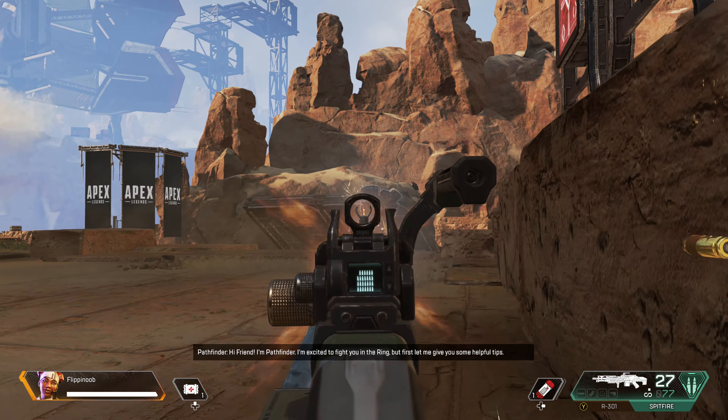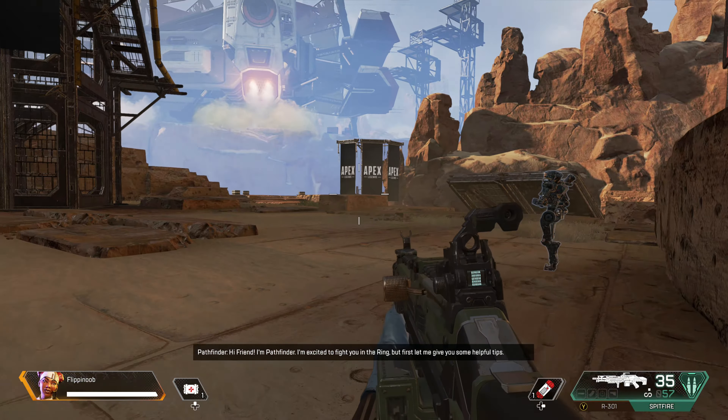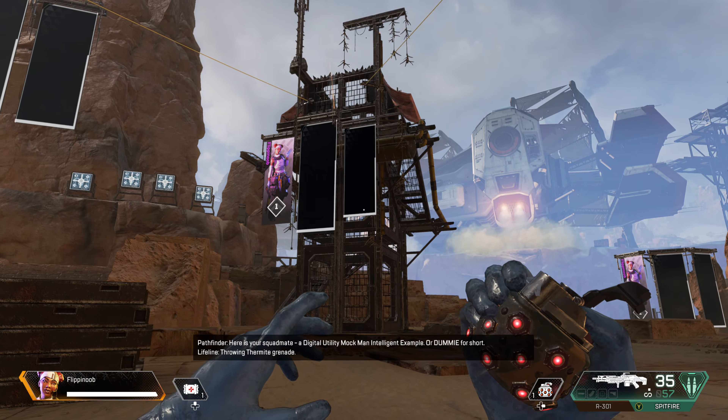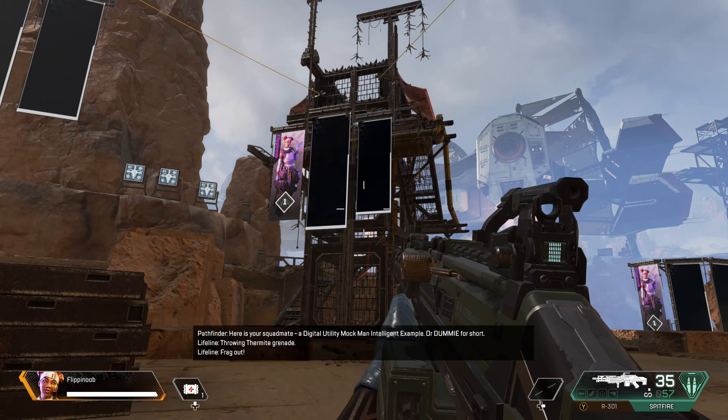Hi friend, I'm Pathfinder. I'm excited to fight you in the ring, but first let me give you some helpful tips. Working together in a squad is very important and very fun. Here is your squad mate — a Digital Utility Mach Man Intelligent Example, or dummy for short.